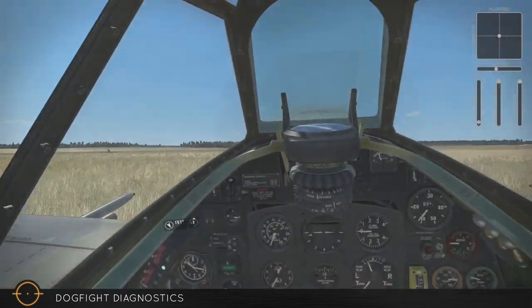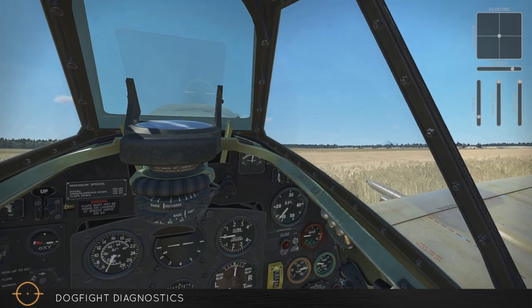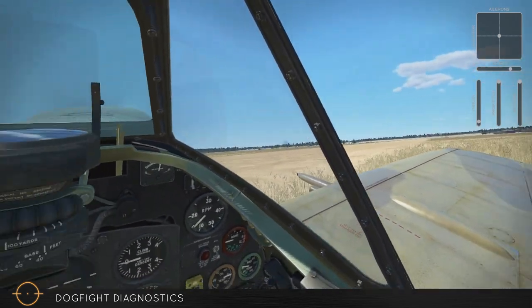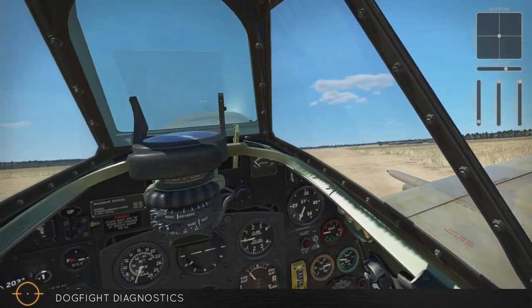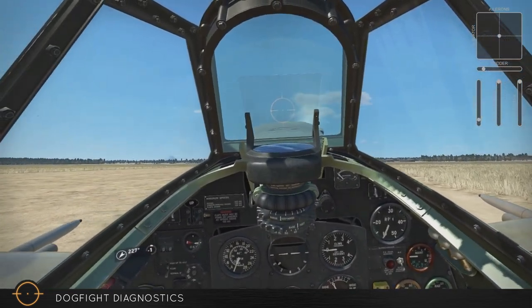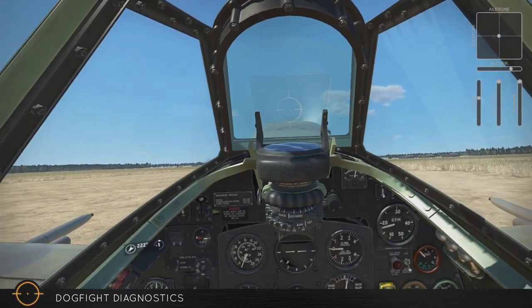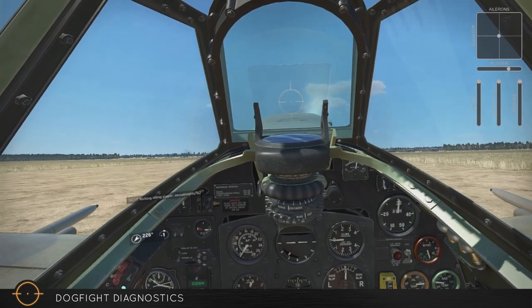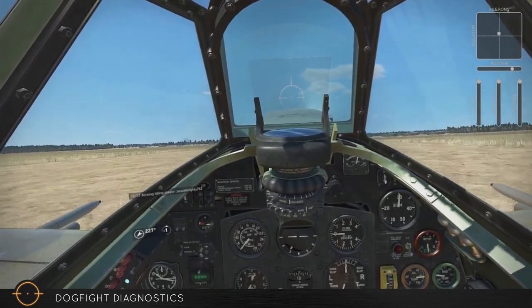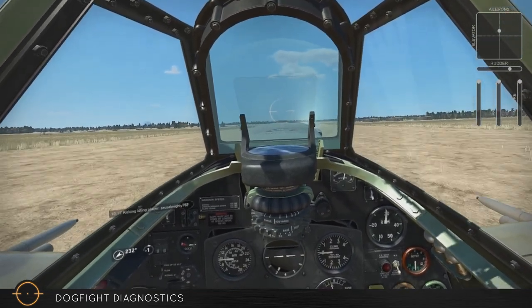Howdy folks, welcome to the channel. This is Eggnog, and we're back with another dogfight diagnostic. As promised, this time we will not be flying a Hawker Hurricane. Instead, we're in a Mark 9 Spitfire. I've taken the Clipped Wings mod just for that added maneuverability. You lose a little bit of lift, but I tend to prefer that maneuverability over the lift just in general.